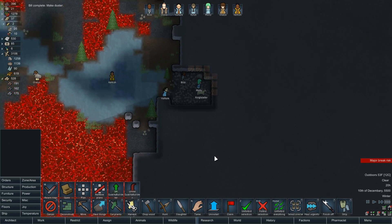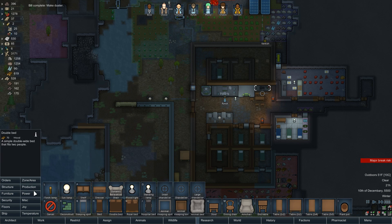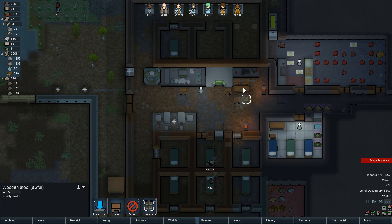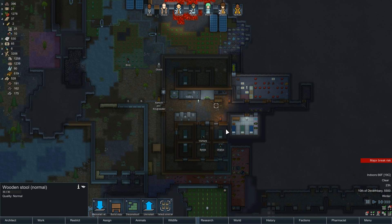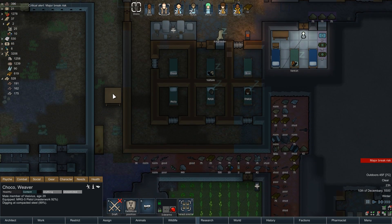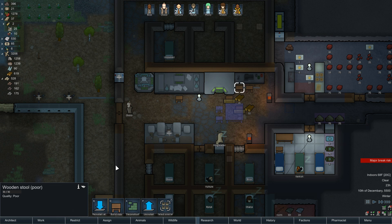Oh good, you made those dusters — I forgot about those. And the table's made. Awful quality chair. Shoddy. Not great. Let's uninstall those and get this taken care of. Major break risk — you guys always have major break risks, it's fine. Everything is cool. Install, install, and install.